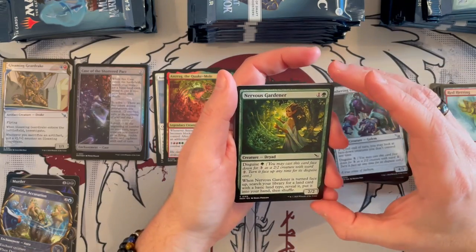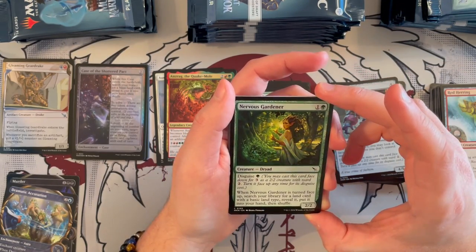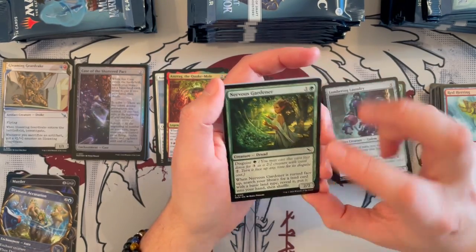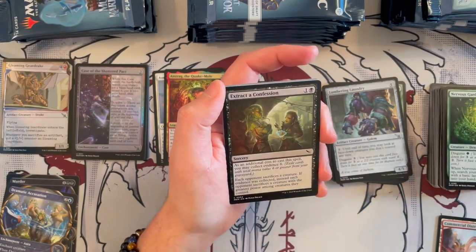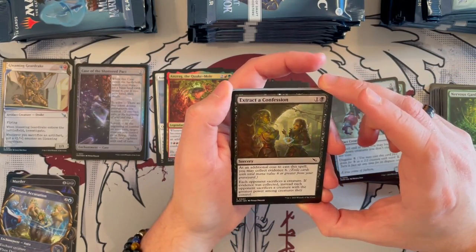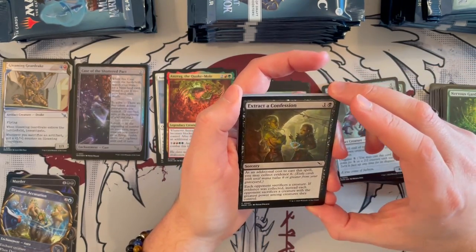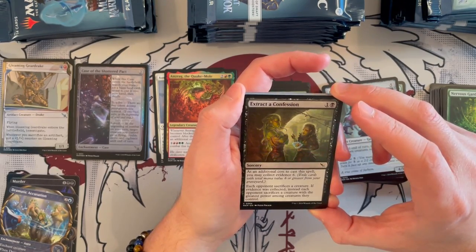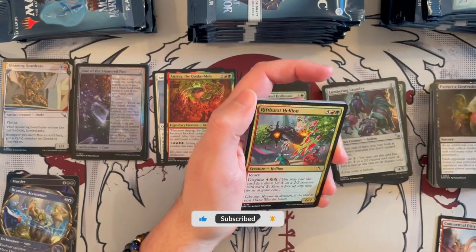Nervous Gardener is a 2/2 with disguise 1, costs 2, it's green. When it's turned face up, search your library for a basic land, put it in your hand, then shuffle. So it doesn't allow you to put it in play, otherwise it would be very strong, but it's still pretty good. Strike the Confession costs 2, it's a sorcery. You can collect 6 evidence on top of it, and an opponent sacrifices a creature; if evidence was collected, each opponent sacrifices the creature with the greatest power. That is very, very annoying.